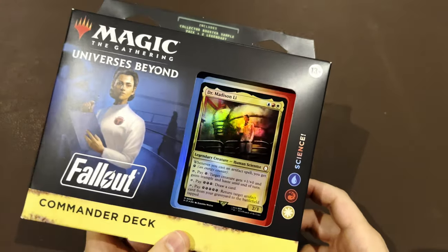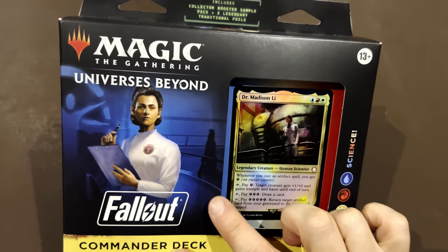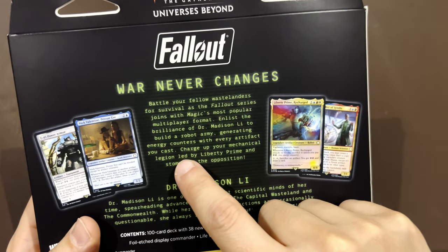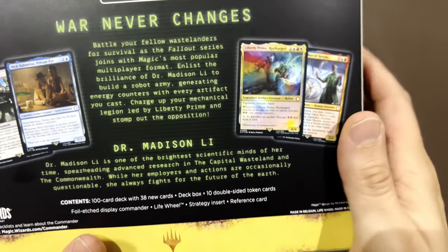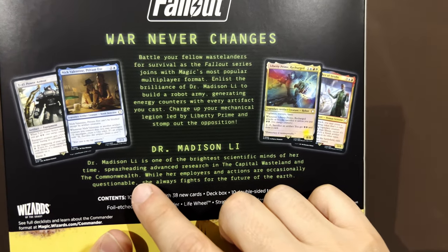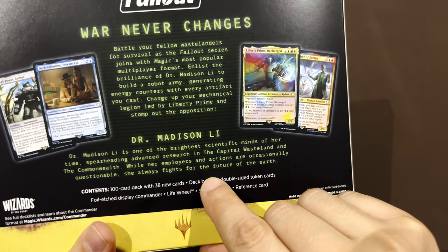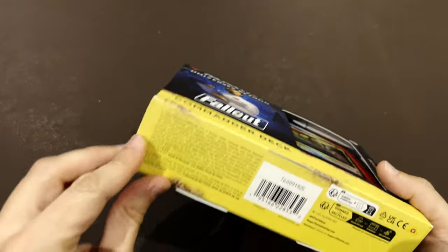Hello, welcome back! Today we are going to do Science — the Universes Beyond Fallout commander deck called 'Science.' There's a scientist here, Dr. Madison Lee. We enlist the brilliance of Dr. Madison Lee to build a robot army, generating energy counters with every artifact you cast, charging up your mechanical legion led by Liberty Prime to stomp the opposition.